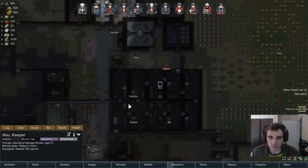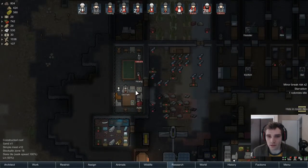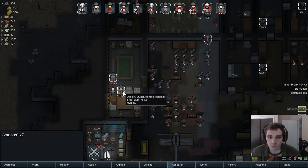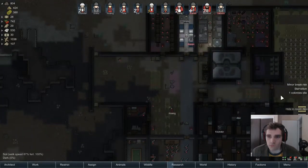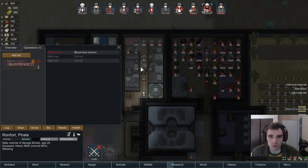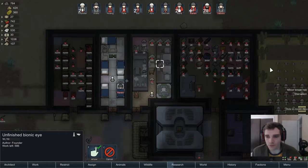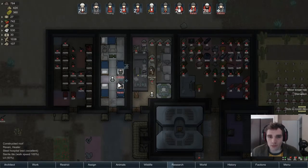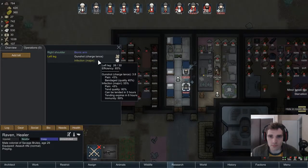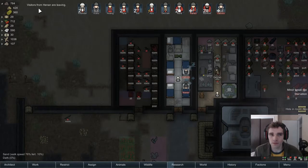Abbo, maybe you shouldn't be going crazy — just an idea. Let's go into Brunfort. Working on that eye for you, man. I should also give Raven something to protect his head because he's got decent stuff. Goodbye visitor, thanks for visiting.